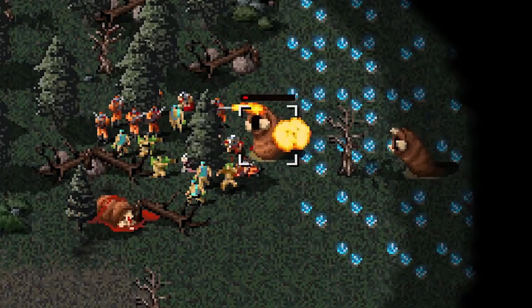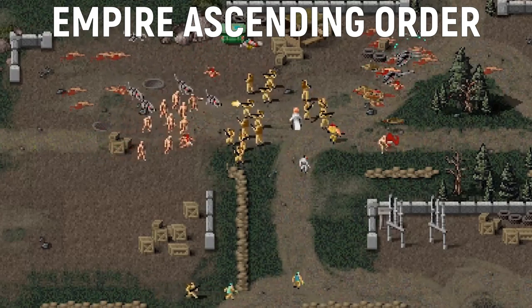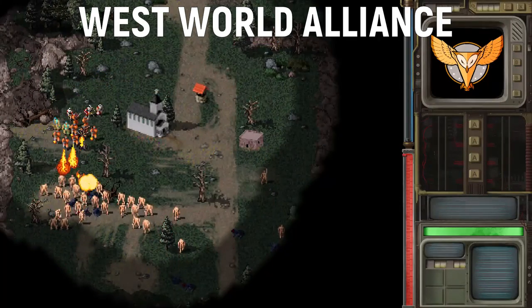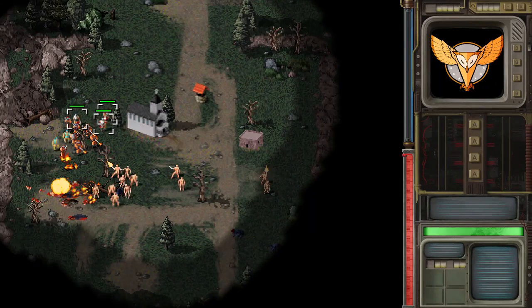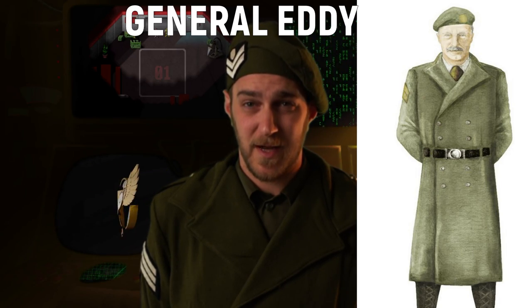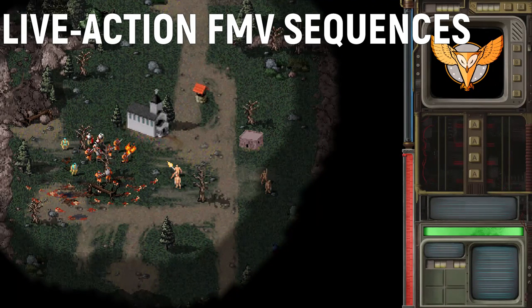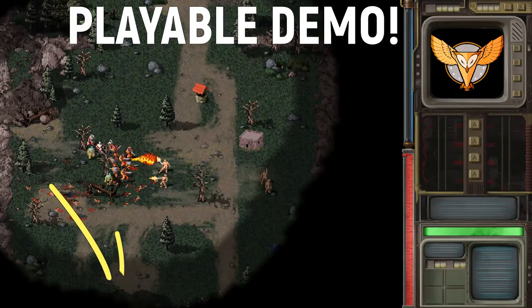A few decades later, a local warlord forges the Empire Ascending Order, backed by military use of Substance D. The remaining free population bonds into the West World Alliance to combat this emerging threat, and you are one of its commanders. Your briefings come from Lieutenant Franco, while your top superior is General Andy, the commander in chief of the army of the West World Alliance. These are the main characters you will be seeing in those live action FMV sequences, and you can enjoy these yourself if you play the demo linked in the description.